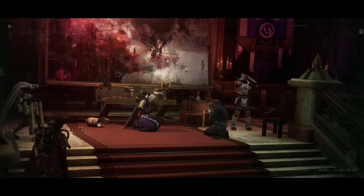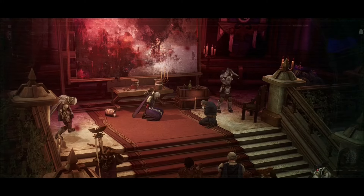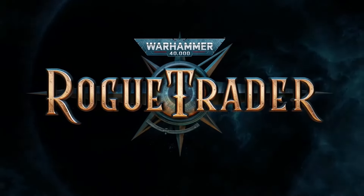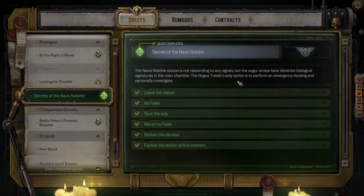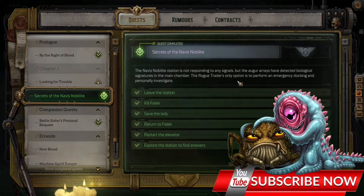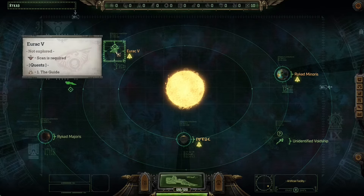How to get yourself a new navigator, what to do to restore power to the elevator, and what you can create in the laboratory. Welcome friends to Warhammer Rogue Trader, and today we're gonna complete the quest called Secrets of the Navi Snowbelite. This is the main quest and there is no way for you to avoid it. If you complete this quest first, you will be able to plunder the space station and get yourself a pretty nice bonus. This will also complete the errand called Degai, so let's travel to Eurag V and let the adventure begin.